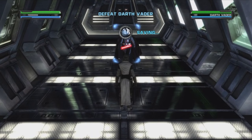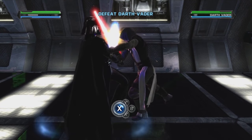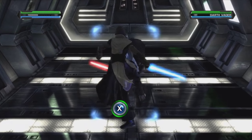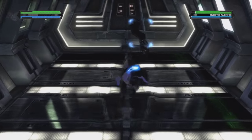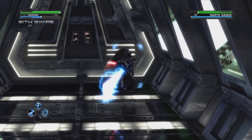Alrighty folks, welcome to the final part of Star Wars: The Force Unleashed. And now we're taking on our former master — big bad Darth Vader himself. Although if I'm gonna be honest, he's actually one of the easier Jedi bosses in the whole entire game.